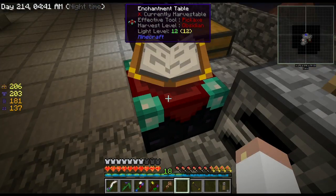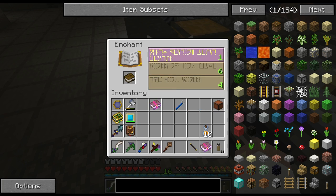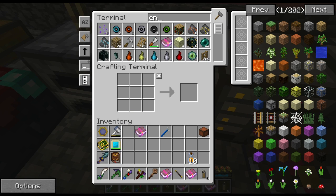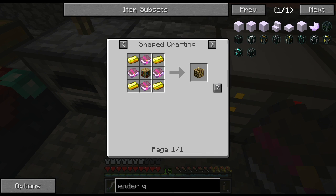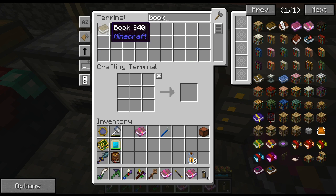I was getting ready to make some enchanted books - I'll explain why in just a second. Getting one level there, got some enchanted books. I'm making the ender quarry - this guy right here. I've already made a couple but I need to make some more. I've got the bookshelf there and the enchanted books I was just making.